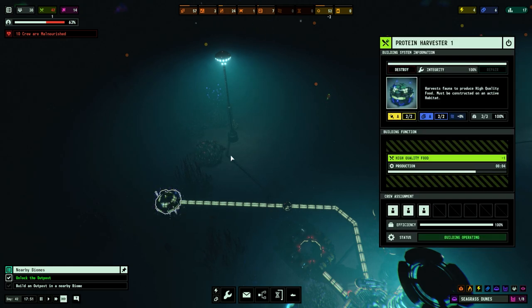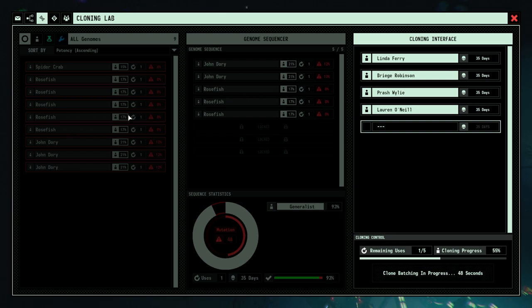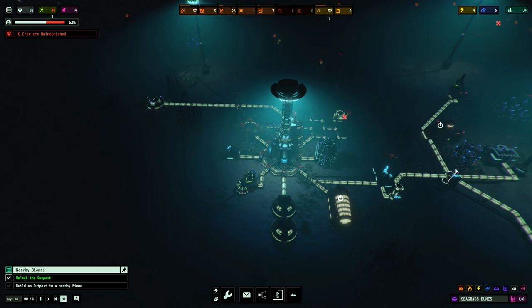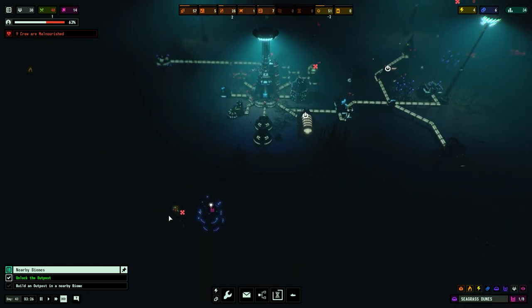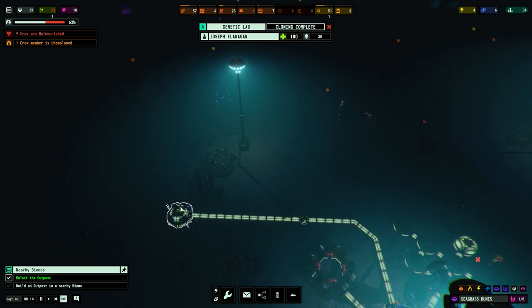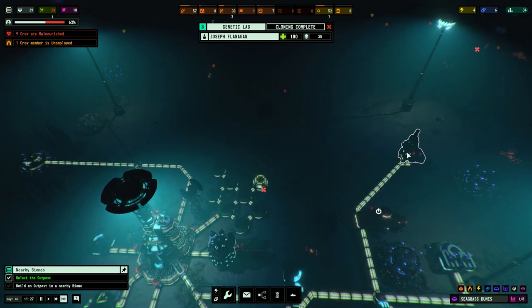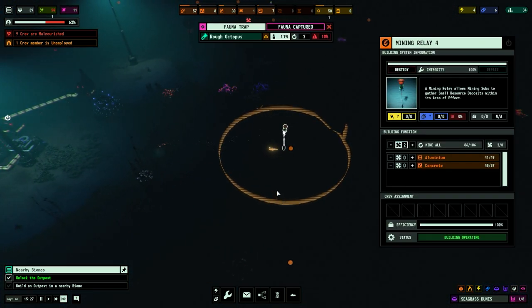I do think we just bite the bullet and have this as a protein farm — two protein farms. I know it's rosefish, which is 17% better than the crabs anyway. We're okay for steel, the clones are done, we're extracting concrete and also gathering concrete.